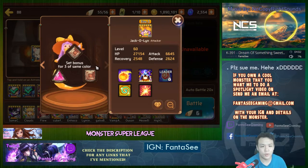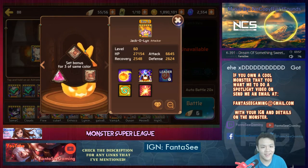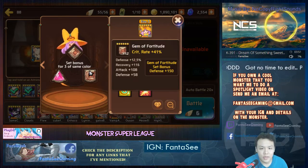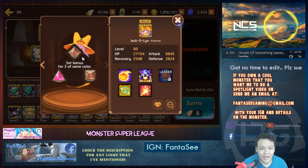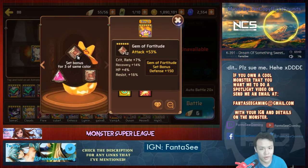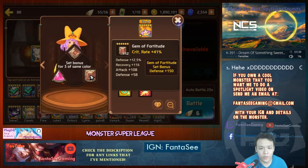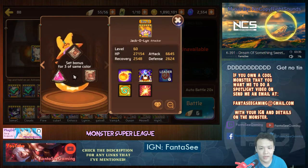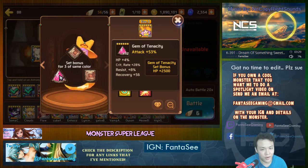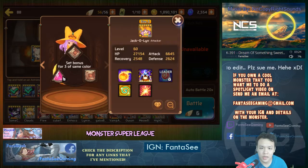She's level 60, so we're going to take a look at her gems first. It's basically a full attack Jacqueline: gem of fortitude, attack, crit rate, recovery, HP, resist. This is a very good 6-star rune at plus 12. The crit rate rune has defense subs and 3 flat subs, and the attack rune has HP 28%, crit rate, and 8% resist.